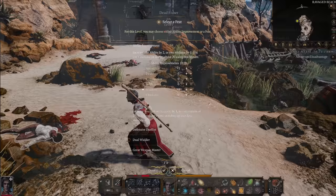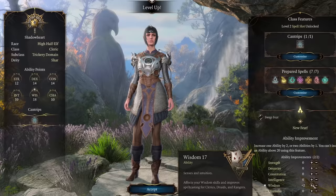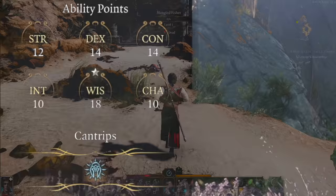Level 4 in Early Access is a really great opportunity to increase your character's primary ability score to 18, giving you that plus-4 modifier. And many times, this will be more beneficial than many of the feats you can pick up.